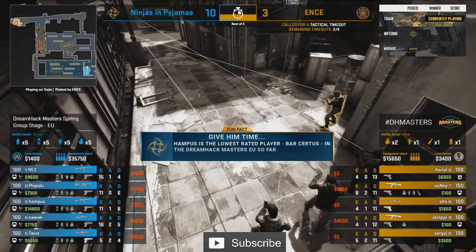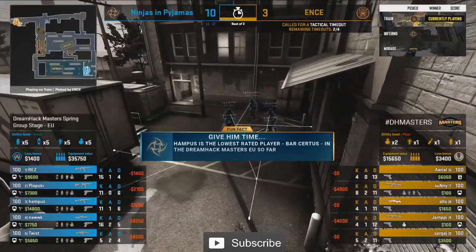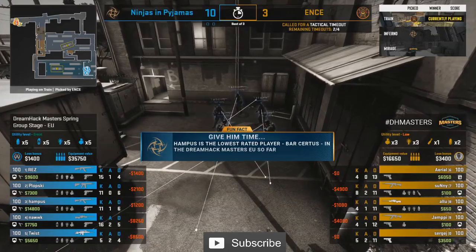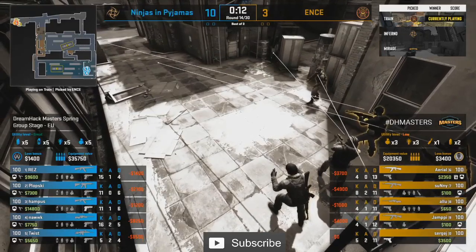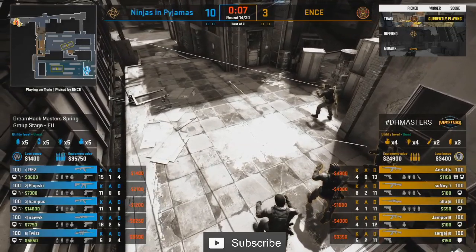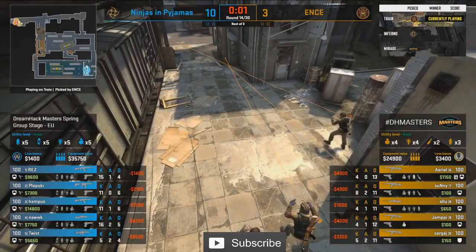NIP may be down 0-2 inside of this group, but if they beat Entz who are 1-1, that would put them at the same score, which would come down to head-to-head and would lead NIP through in this group. And boy, are they showing up — things look great, at least for the Ninjas. Not so much for Entz. A slow start on their map pick — they need five rounds at the bare minimum, because right now this is the T side of their map pick and they're showing nothing. It's been a few minutes since we had an Entz round.